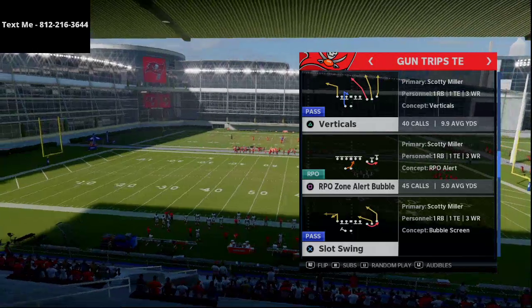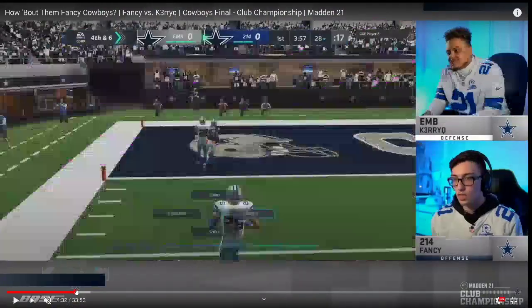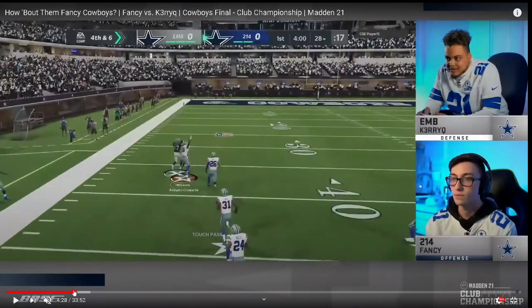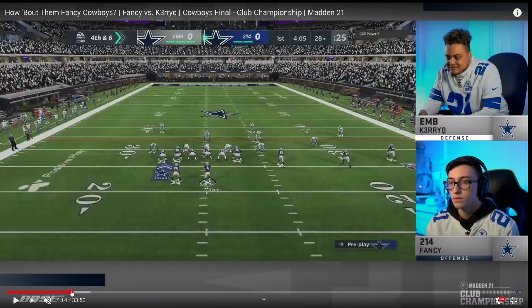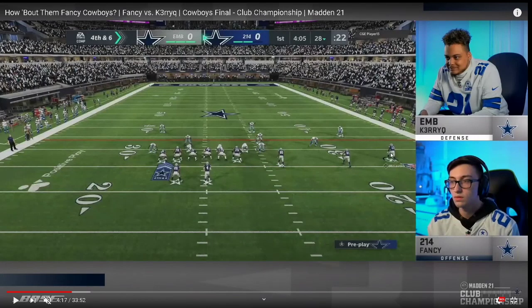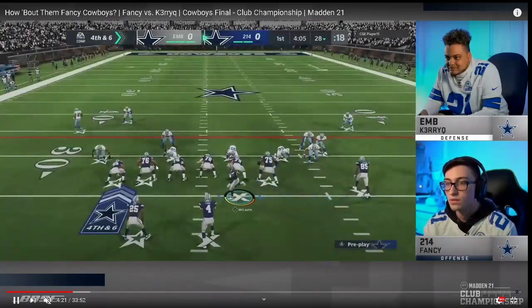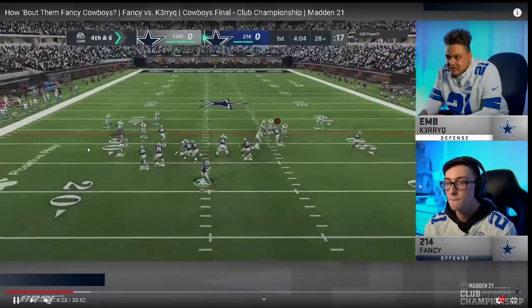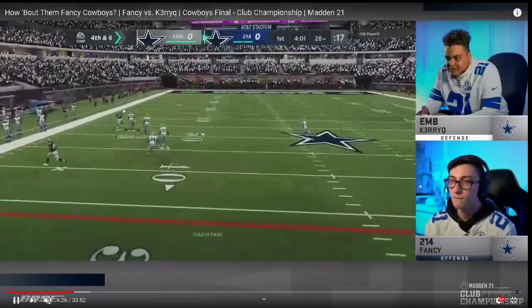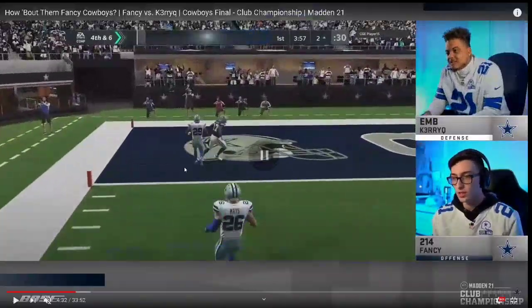Let's jump over to practice mode to show exactly what is going on on this play. This is inside cross. Fancy is going to take the outside guy, smart route him, gets this post coming over the middle, flat route here, flat route here, and a slant coming underneath. What's going to happen is he's going to motion that post over, smart route it, and man-to-man coverage can't handle that. With that 90-plus deep route running, he's able to put it in the bucket and get the one-play score.